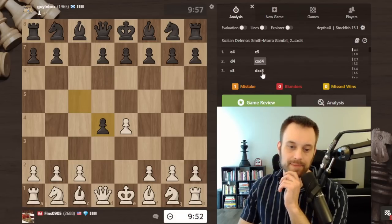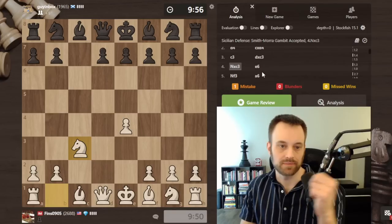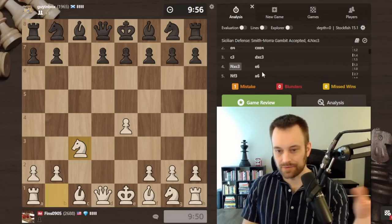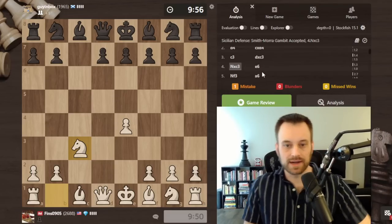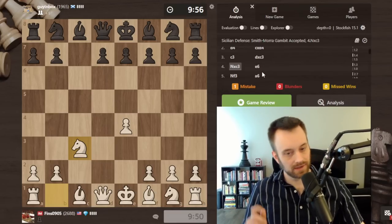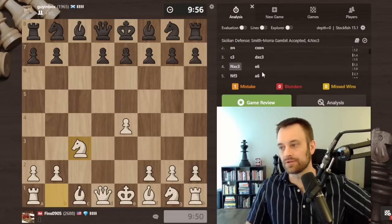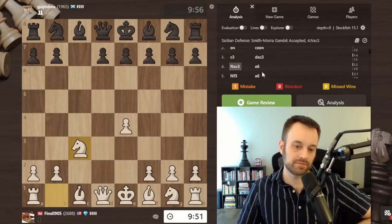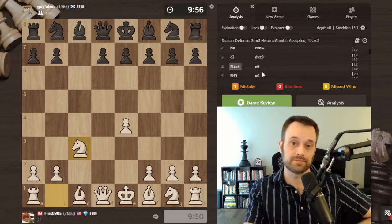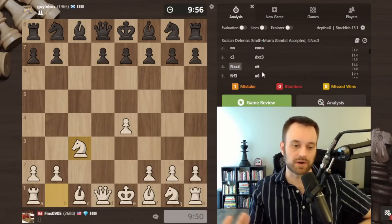So the Smith-Morra Gambit — I think it's one of the most legit gambits out there. I do think it's borderline completely sound for white. The engines disagree; they will say that black in some of the absolutely critical lines should be coming out ahead. But the risks and the complexity that black has to take on to prove it is enormous. If you're black in the Sicilian you're only going to face the Smith-Morra a minority percentage of the time, but if you play it as white you get this position all the time — so you're already fighting an uphill battle in terms of experience and knowledge.